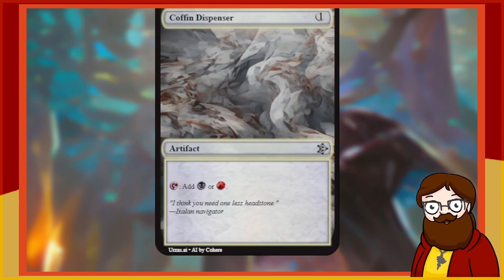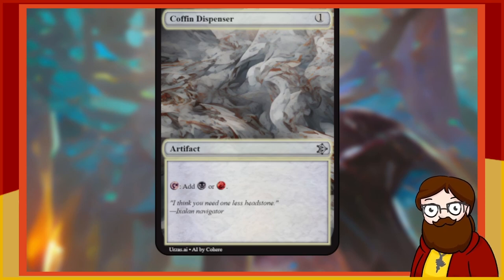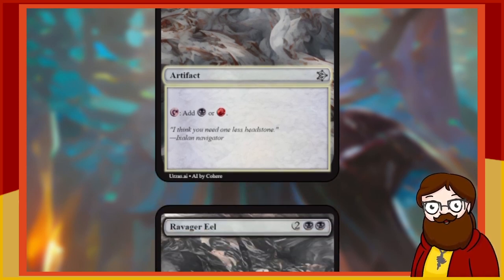Coffin Dispenser is a 1-mana artifact. Tap, add black or red. We've already seen this exact effect on a different card — this is just better.